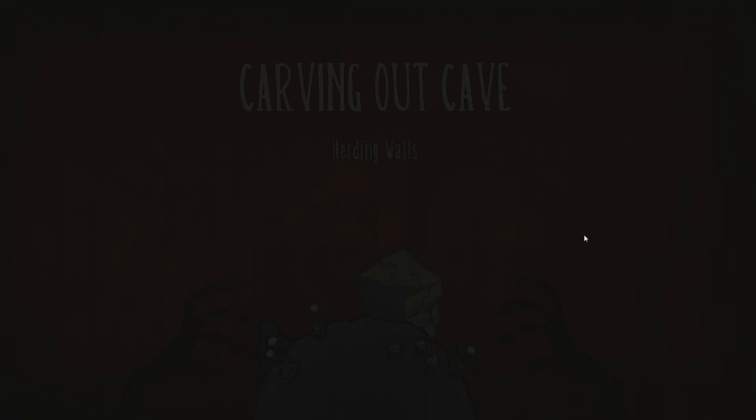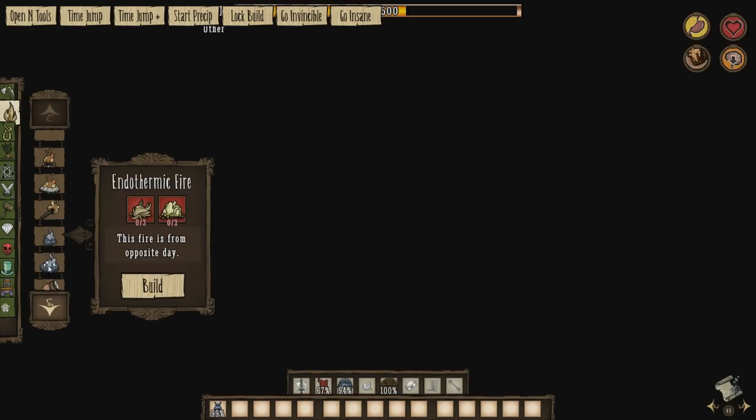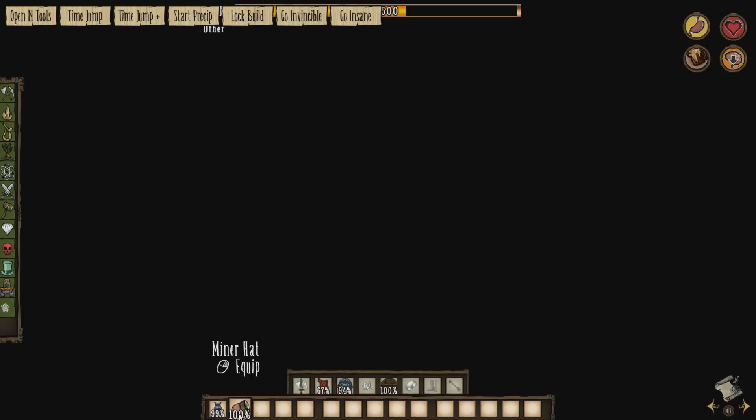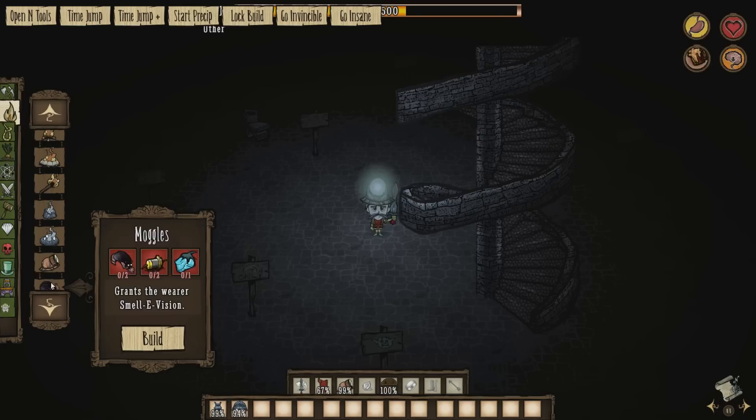This mod even changes the loading screen for the caves slash dungeon — it changes the picture and also changes the text. Instead of a bunny man hopping around, it puts a little goblin hopping around, which is awesome. I forgot to make any light things — I need a light hack quickly. There we go. Okay, I need to make a bunch of those — I can't believe I forgot that.